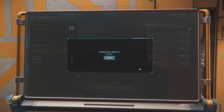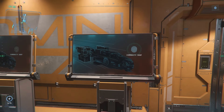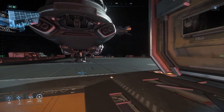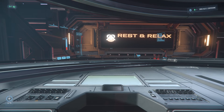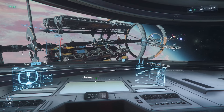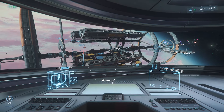Return to the commodity kiosk and try to place your order again. Exit the kiosk and head back to your Hull C after making a purchase. Once you're safely back in the pilot seat, you need to call the station cargo deck — this is similar to landing services in the comms tab of your mobiglass, but you're looking for the cargo option. They will check in over the ship radio and let you know they have a deck assignment for you.